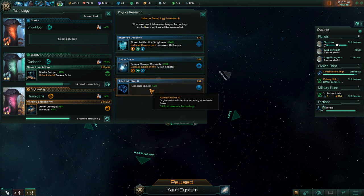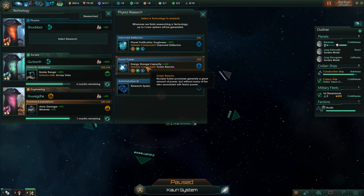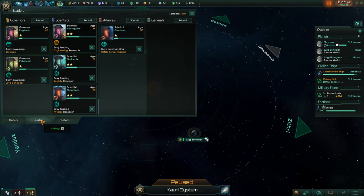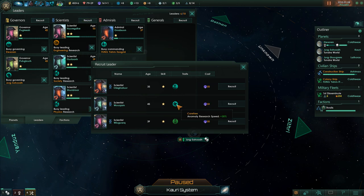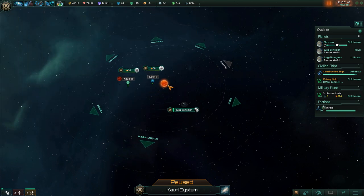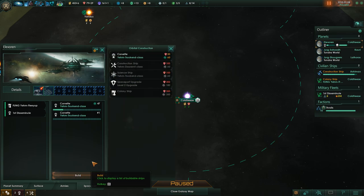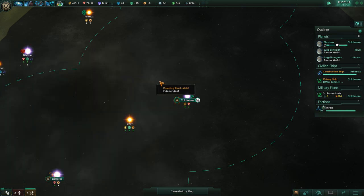We have deflectors. Research speed seems good. The fusion reactor seems good. Even better deflectors. So we're down a scientist. Anomaly research speed. I feel bad. We need a science ship — we can't not have a science ship. But losing that science ship really sucked. First things first, let's make sure that we get another science ship queued up. There goes 100 minerals and a level 4 scientist down the drain. Ouch.